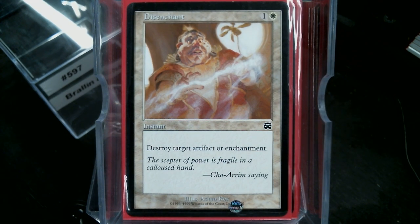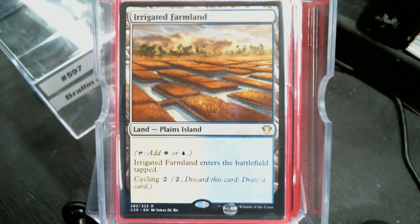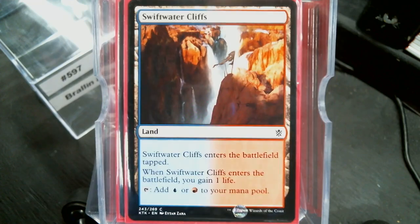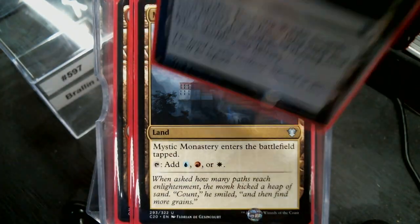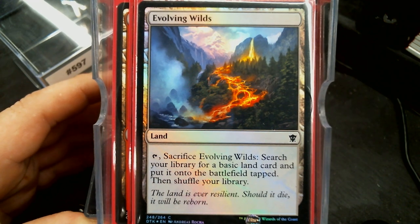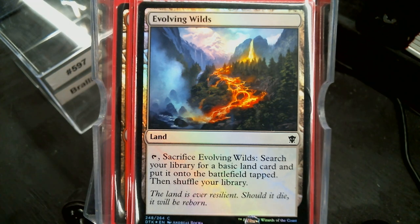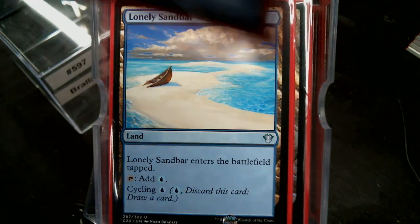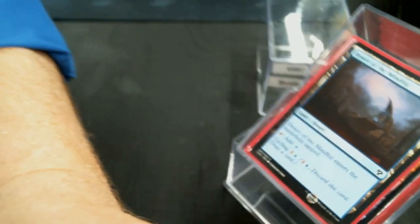That brings us to our non-basic lands, of which there are many. We have Tranquil Cove, Coral Cove, Azorius Chancery, Irrigated Farmland, Prairie Stream, Skycloud Expanse, Swiftwater Cliffs, Izzet Boilerworks, Shivan Reef, Windscarred Crag, Boros Garrison, Boros Guildgate, Mystic Monastery, Evolving Wilds — that lava river version is outstanding in foil, thank you Danny Mason — Remote Isle, Lonely Sandbar, and Desert of the Mindful. Would have used all the cycling lands, but I've apparently used them all up.